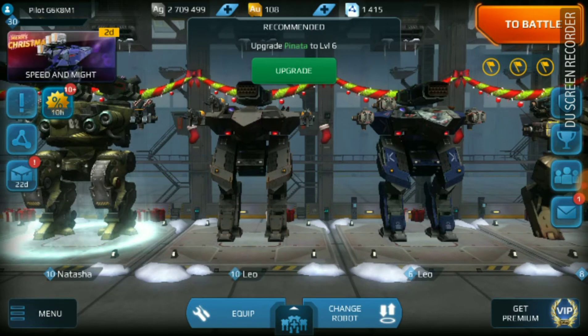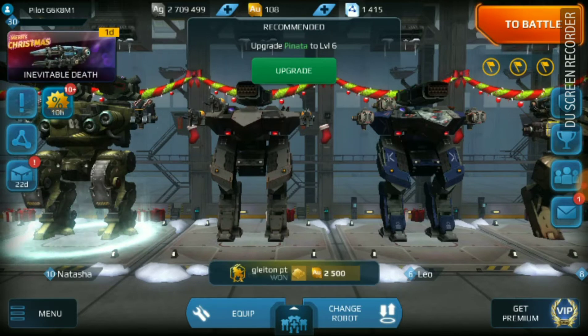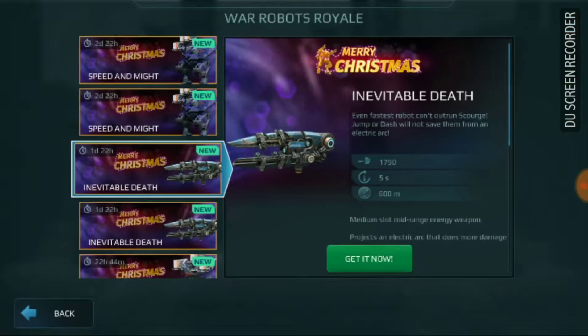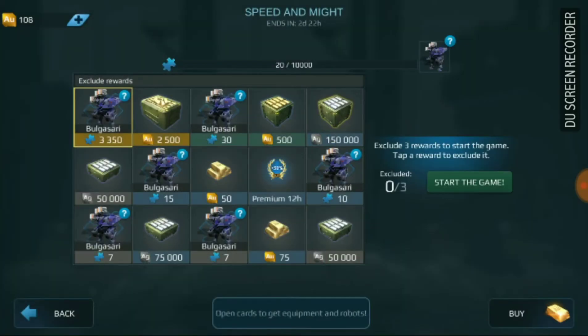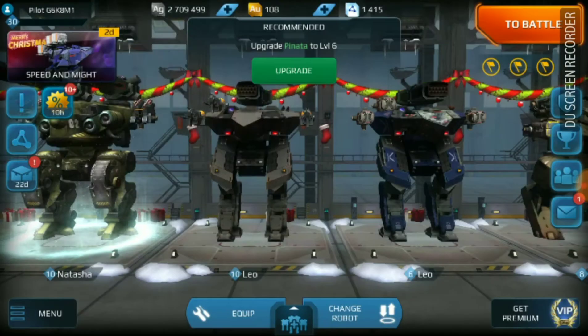The first thing when you log into the War Robots game is to click on the Christmas gifts on the very top left. As and when you click on them, you'll find they bring in some kind of gifts every time. I'm going to play a game first and then show you these gifts.